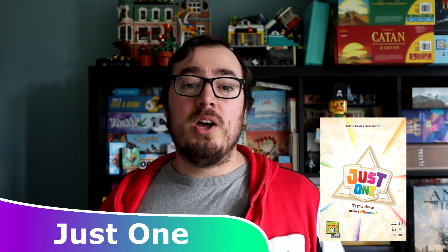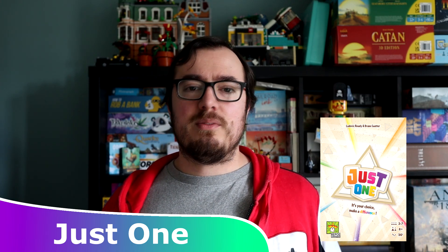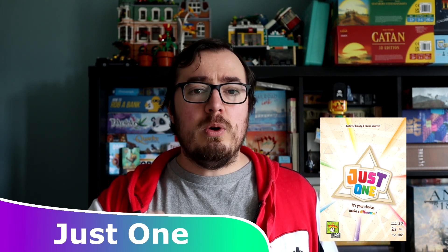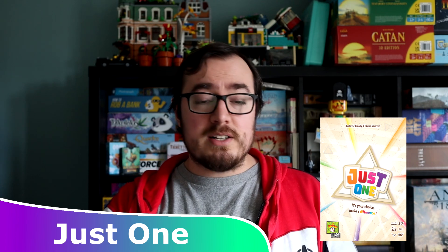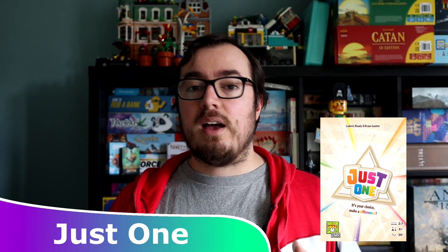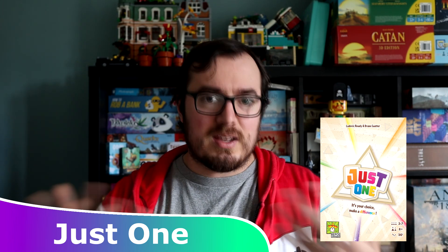Number four is Just One — a fantastic party game where one player is the guesser. A card is shown with five words and you pick a number, say number two. Everyone writes a hint word on their little plinth relating to that word. If the word is 'tree', maybe someone writes 'leaf', another writes 'root', and two people write 'plant'. Duplicated answers are removed, and the guesser only sees the answers written just once — hence 'Just One'.